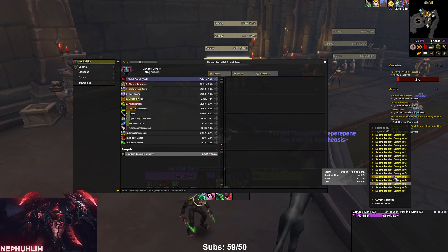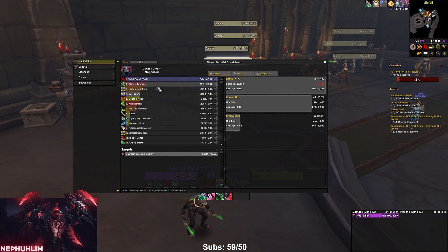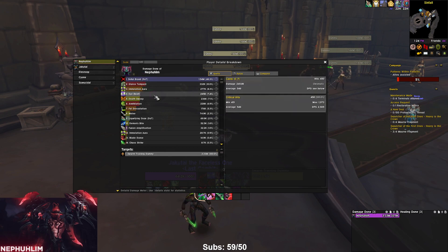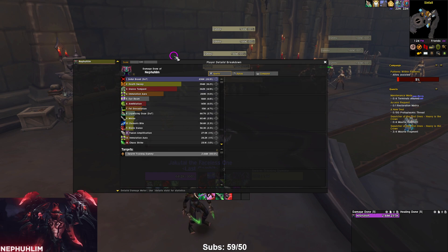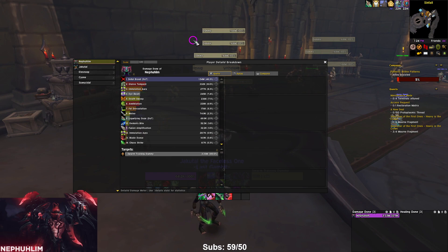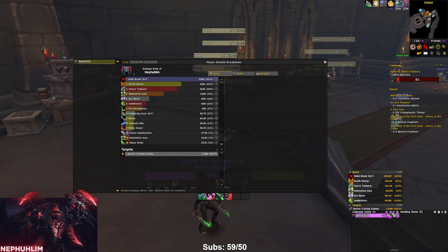With 10 targets in a real M+ pull, Sinful Brand alone is going to do around 3 million damage. Both builds got 7 Glaive Tempests, but the First Blood build got 12 Death Sweeps compared to 9 with Cycle of Hatred. Overall the Cycle of Hatred build did significantly more damage — almost a million more — and that's thanks to Sinful Brand being up 100% of the time.